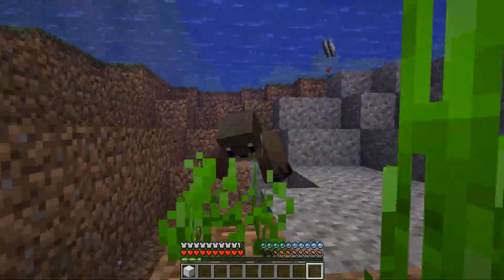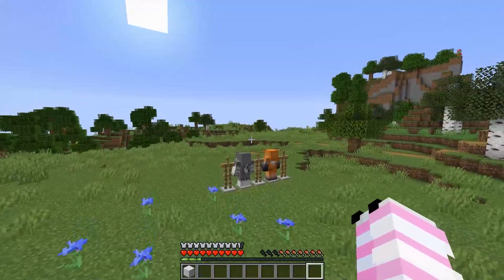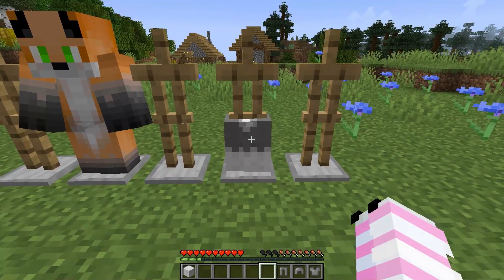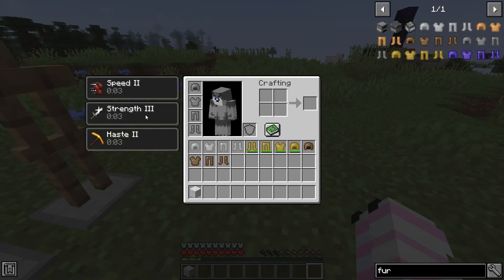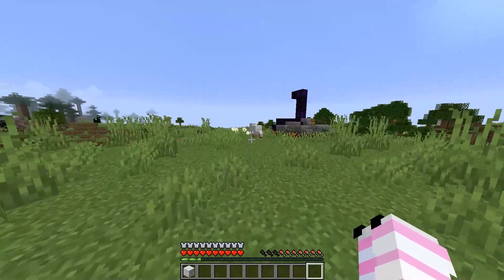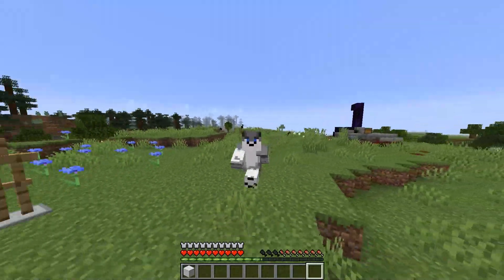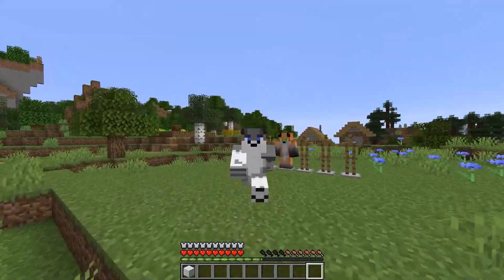I'm an otter now. Ain't I cute? And the last two pairs of armor are of course the fox and the wolf. Now, the wolf is kind of like the kangaroo, except no jumping obviously. It just gives you a whole bunch of strength. So basically if you put it on, you're gonna get strength 3, speed 2, and haste. Is this a one-hit? Okay, it is. It is one-hit. But yeah, basically you can mine fast, you can do things. You're a wolf, you're stronger, you're very awo. That's the point of this thing.